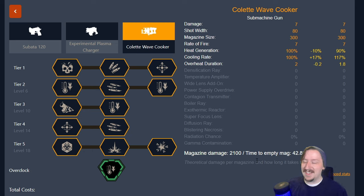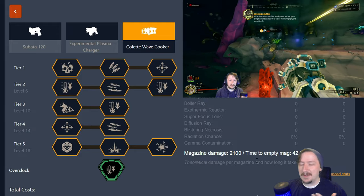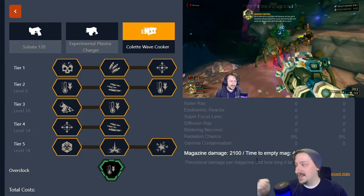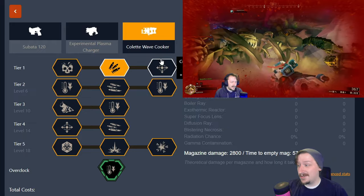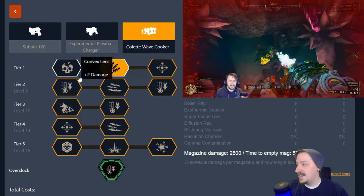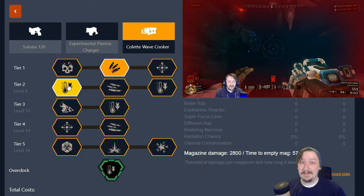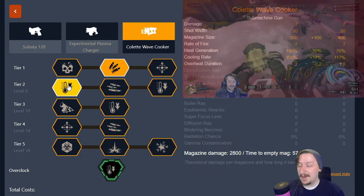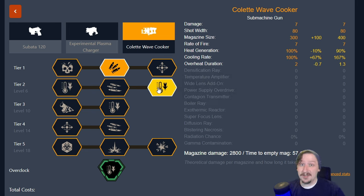It got nerfed from being able to trigger it multiple times, but I'll still usually run it like that. You could build it for the sludge pump too, but usually I'm running it with the flamethrower or cryo cannon. In tier one I go with extra magazine size for more ammo, although the extra AOE does work quite well too. In tier two, any of these are great — I really like the extra reduction in heat, but extra rate of fire and faster cooling are also good. If you find yourself overheating, you can take the faster cooling and knock it down to a 1.3 second overheat.